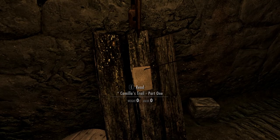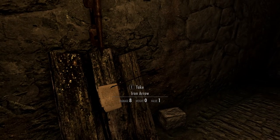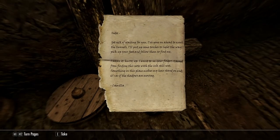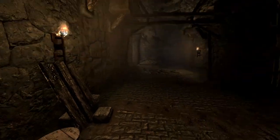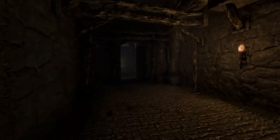Another note. Camilla's Trail, part one. I believe it was her note we were following. 'Isadora got sick of waiting for you. Gone on ahead to scout the tunnels. I'll put up some torches to light the way. Pick up your feet and follow them to find me. I mean it. Hurry up. I want to see your fingers stained from finding this note with the ink still wet. Something in this place makes my hair stand on end. It says that the shadows are moving.' Camilla. Alright, let's just go this way.